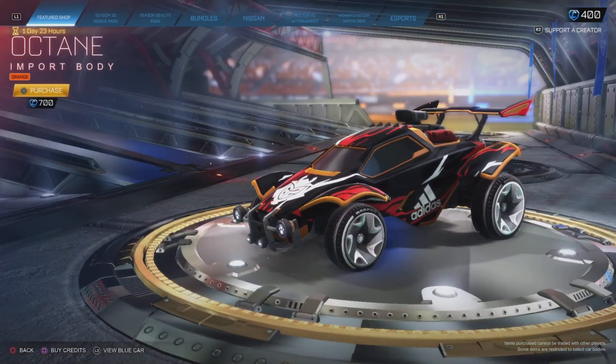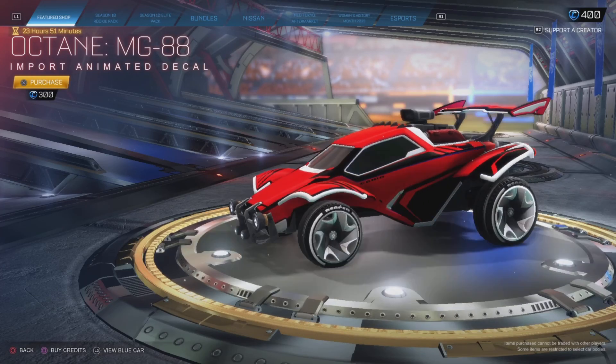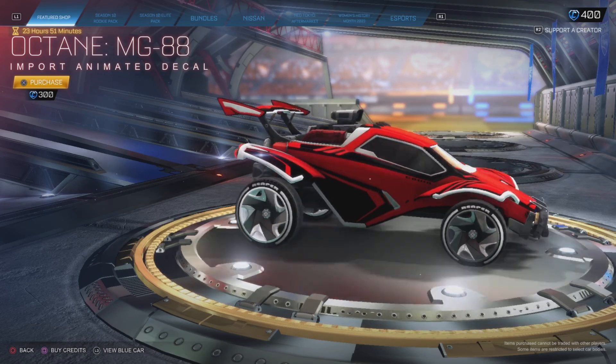And then there's also an orange Octane that you can purchase in the item shop for 700 credits, and the MG88 decal for 300 credits. This one is definitely a recommended purchase — I love this decal.